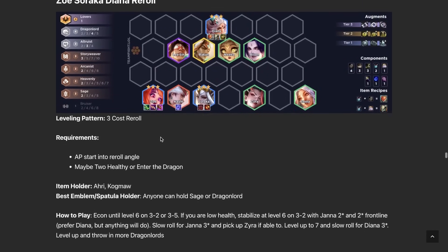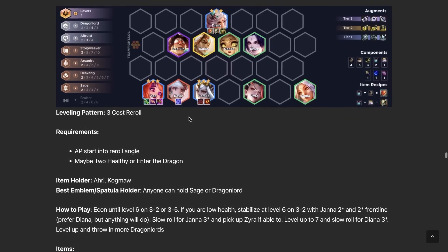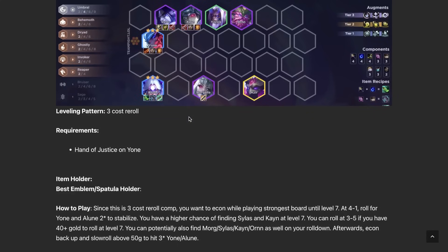Zoe/Soraka/Diana Reroll is very similar to the Janna Reroll we saw earlier, but not as reliant on augments — it's more of a backup plan. Sometimes the game gives you a lot of Zoes and there aren't many comps that make her work, so this is one of them. Zoe carry actually does work; I wouldn't hard-force it but in certain spots it can be decent. Paired with Diana Reroll — Diana is an okay tank though she lacks tank traits; she's a Sage and Dragon Lord. Three-star Diana is kind of decent but not great.